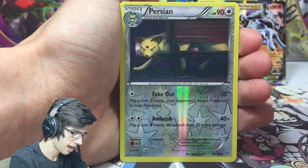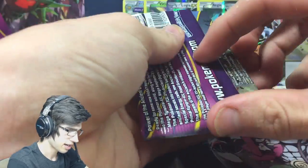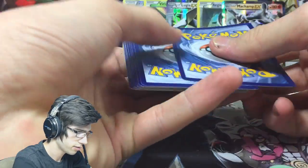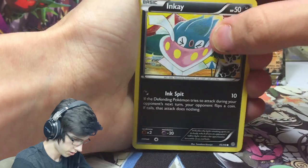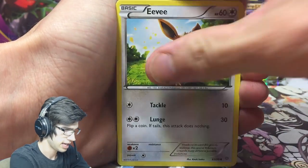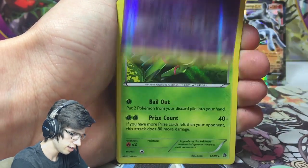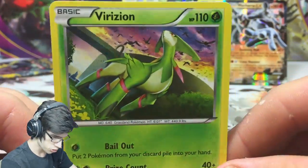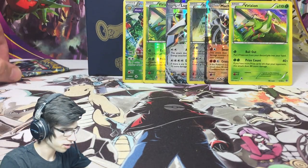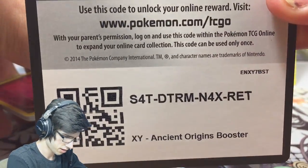Pack six: we have a Sceptile Spirit Link, a reverse uncommon, and a Porygon Z. We get the Primal Power pack art. We got Skuntank, Camerupt, Relicanth, Meowth, Eevee, Flareon, a Forest of Giant Plants, Sableye, an Unknown reverse, and a Vaporeon holo! This Elite Trainer Box isn't too bad at all. The pile at the back is getting pretty good, and there's the final code for this part.